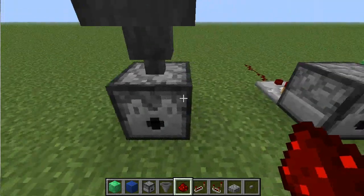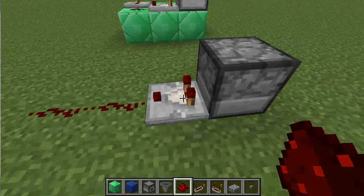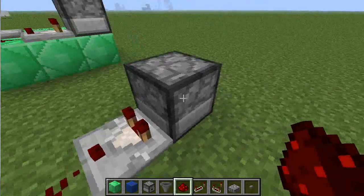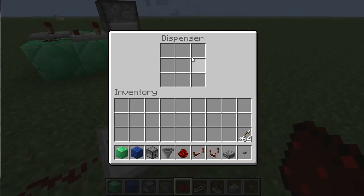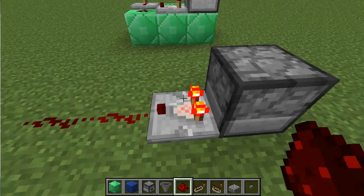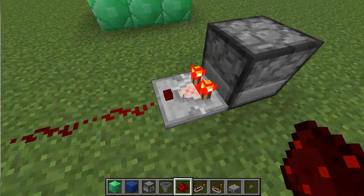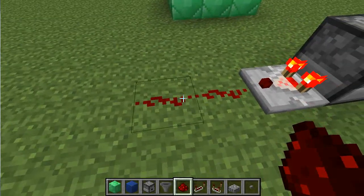One of the functions of the comparator — which is another required element — is that it can detect changes in the state of items that contain things such as dispensers. So if I put an item in the dispenser, see how the comparator lights up — it can tell that there is an item inside the dispenser. The more items that are placed into the dispenser, the stronger the redstone signal gets.